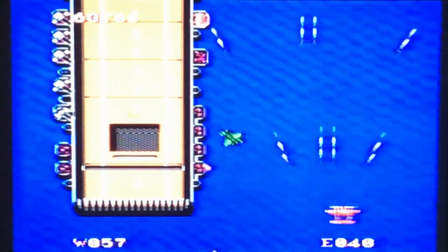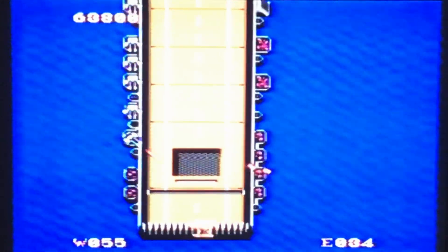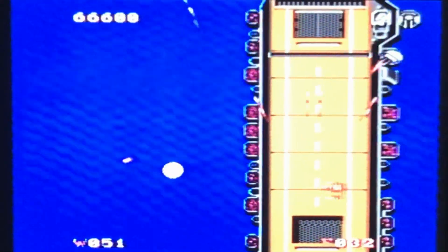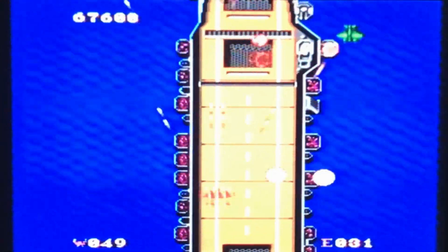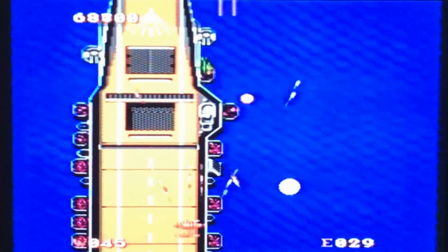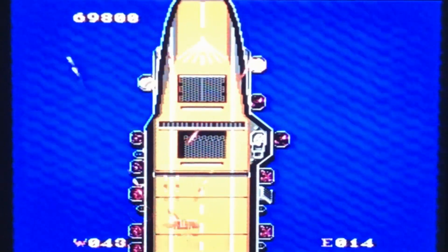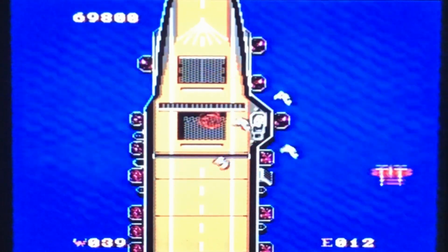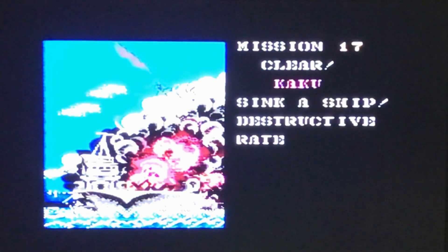Same strategy we used in level 2 — a little bit of poor flying, could have avoided that fighter — but basically just run your shotgun, charge your lasers, and it's going to be over pretty quick. That one wasn't bad.